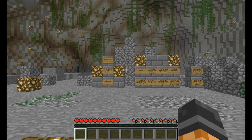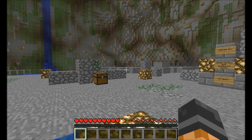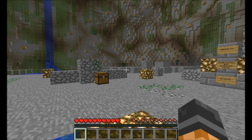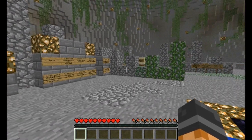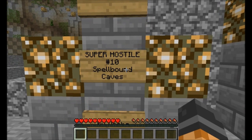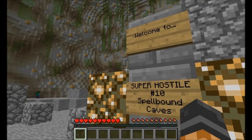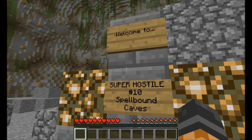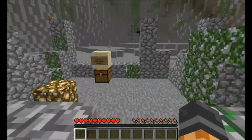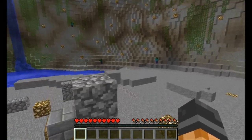Hi guys, Vex here, and something a lot of people have been requesting is to watch me playing my own maps. This is Super Hostile number 10, Spellbone Caves, and I guess I can't do a proper let's play of it. I think of this more as a developer commentary, where I go through the map and play it and explain the different areas and what I was thinking when I made them.